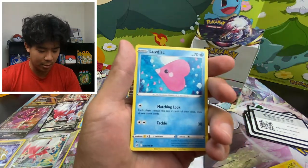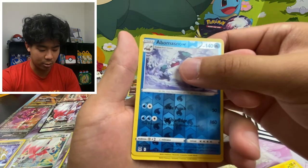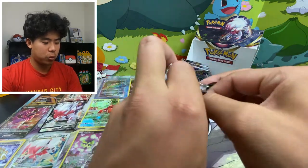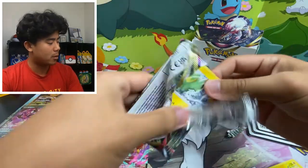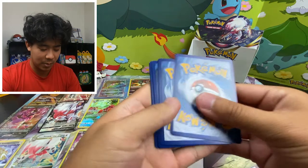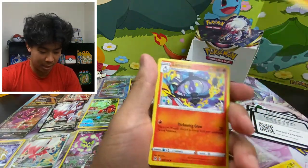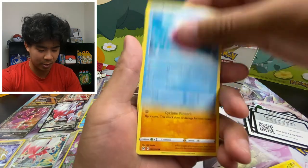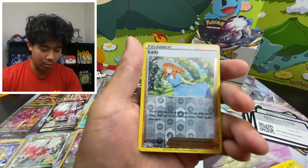I can't believe we got both radiants right off the bat — that's great, so I'm not looking for those anymore. Six more chances to get a Giratina alt art, Rotom alt art, Aerodactyl alt art — let's get it! Gligar, Wormple, Rhyhorn, Lady.